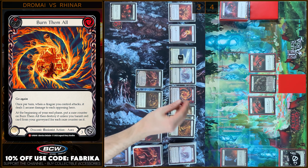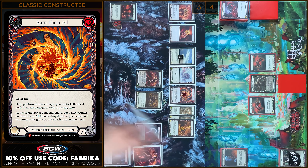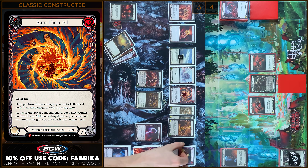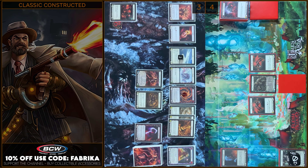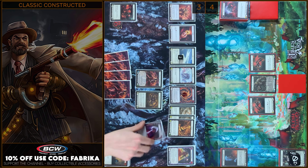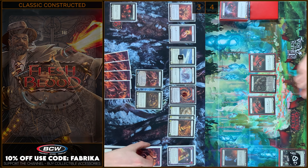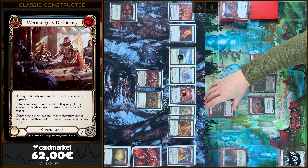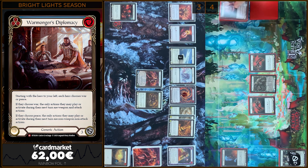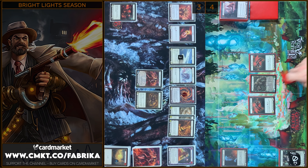In the beginning of my end phase I will add plus 1 counter on Burn Them All — I need 3 red cards. I'm gonna play Warmonger's Diplomacy from my Arsenal zone. You choose War or Peace — I will choose War. I'm gonna do the same — I choose War. In the end I will Arsenal this card.